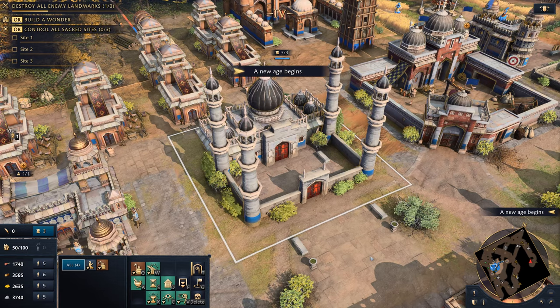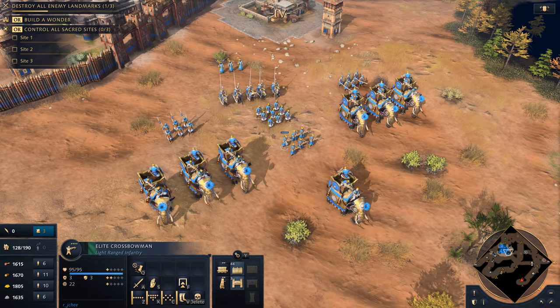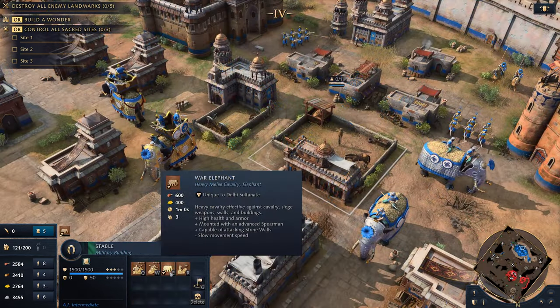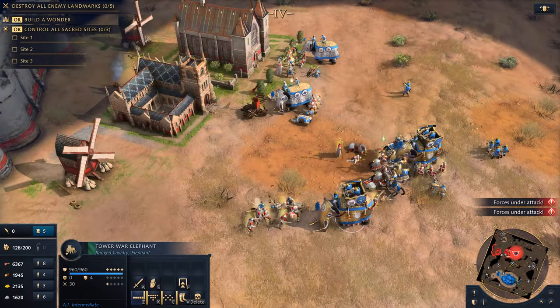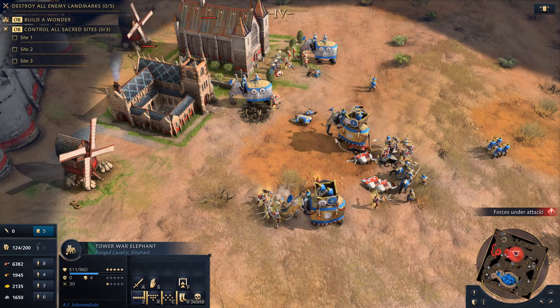While this may be a weak spot, enemies must watch out for the daunting strength of their War Elephants and imposing infantry, which will play a key role in the Delhi Sultanate's army's defenses. The unique War Elephant and Tower War Elephant become available in the Castle Age — extremely resilient with their high health and capable of substantial damage against units and structures, they serve as the core of the Delhi Sultanate army.